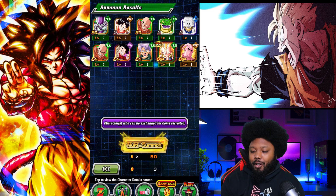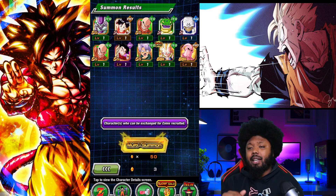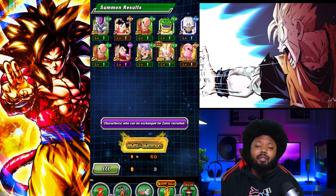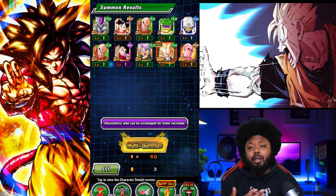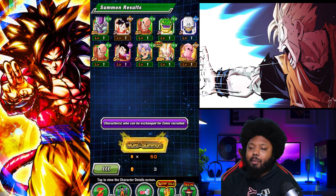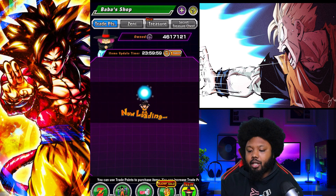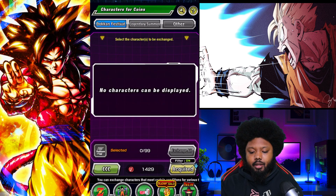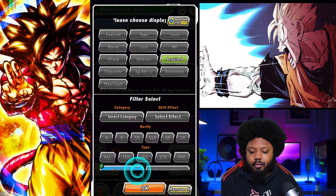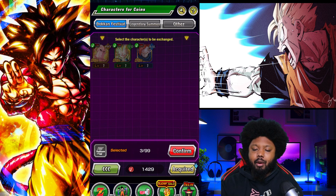Alright, you know what? I guess that's going to be a video, my boys. I'm not going back in the banner. If you are a global player, you should only do the discount multis, and then after that, that's it — you don't want to touch anything else. Definitely save your stones for the 6-year anniversary. Hopefully you guys had better luck than I did. Again, you don't always win in the game. Maybe I might pull them off camera — if I do, I'll just tweet it out. But I'm pretty much done with the banner. I'm going to go ahead and pick myself a Gogeta with my red coins. Let's actually do some exchange here — character for red coins.